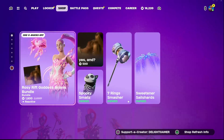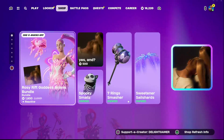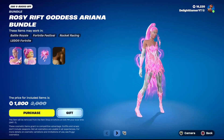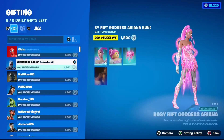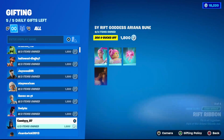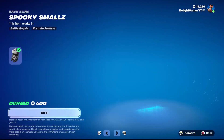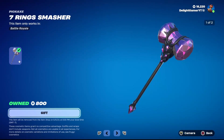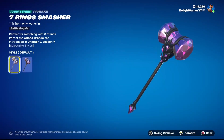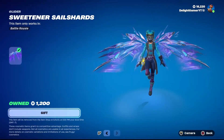Last but not least, there's a brand new style for Ariana Grande — it's called the Rosie Ripped Goddess. The Ariana Grande bundle is 1,800 V-Bucks. If you already own Spooky Smalls or the Seven Smash pickaxe, it is discounted. The full price is 1,800 V-Bucks, and you get a jam track with it. Just the jam track is 500 V-Bucks. Spooky Smalls is 400 V-Bucks. The Seven Ring Smasher pickaxe is really cool — it has selectable styles and is reactive when you swing it — for 800 V-Bucks.